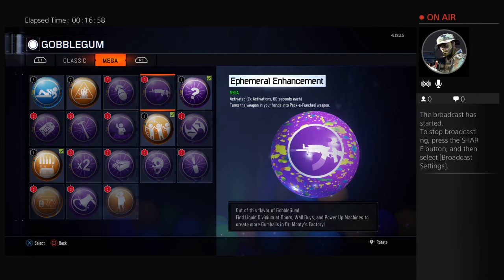Next, we have the Enferol Enhancement. Basically, what this does is the current weapon you're holding turns into Pack-A-Punch for 60 seconds. This doesn't work for the Apothacon Servant because it's already been patched. If you really want Pack-A-Punch, you can use this gum — turn it for 60 seconds. It's only two activations, so use it wisely.